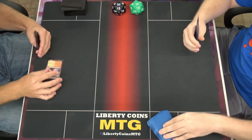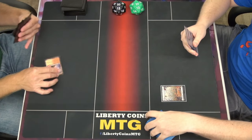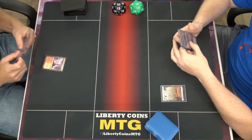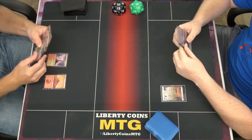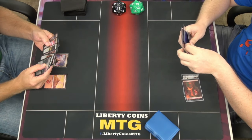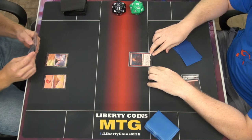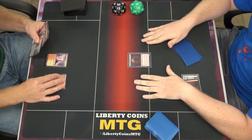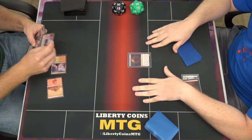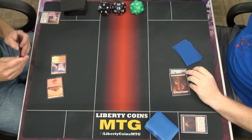I will play a Planes and Paths. I'm going to play Mountain, tap two. I'm going to play Ember Heart Challenger. He is a 2-2, haste, prowess, and valiant. Whenever I trigger him for the first time — targeted by spell or ability for the first time each turn — I exile the top card of my library and can play it until end of turn. You're at 8. And I will pass.